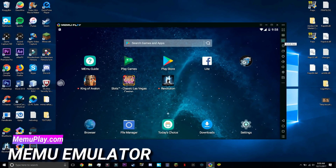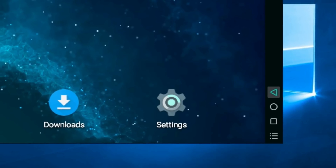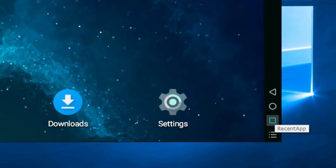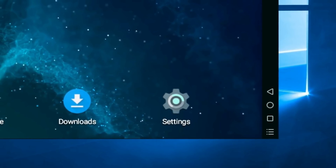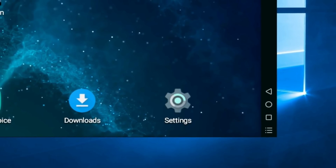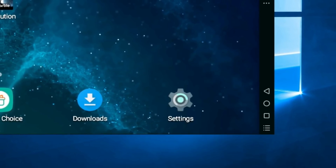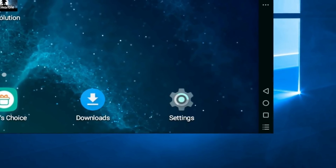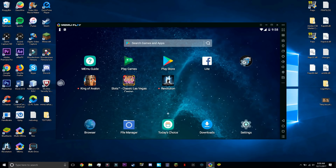Right off the bat, Memu looks very similar to Nox. The toolbar is not as extensive, but there's still quite a bit to go through. What's nice is that at the bottom it does show the back button and the home button, and it separates them so you know where to click — if only they were a little bit bigger. Pretty good interface overall, and it does remind you of an Android, just like the other one.